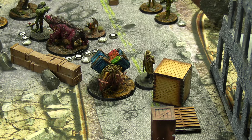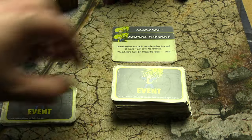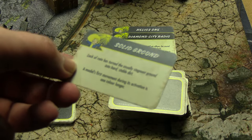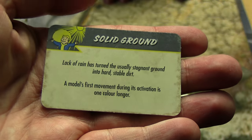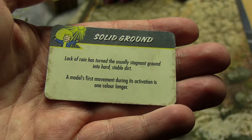End of Round 3 — that's where the caravan has ended up. Event for the final turn: Solid Ground. A model's first movement during its activation is one color longer. Not going to be relevant since we're brawling in close combat, but could have been really useful at some points.